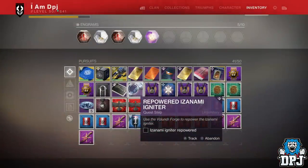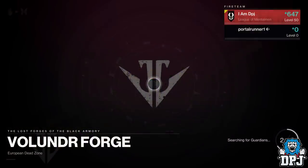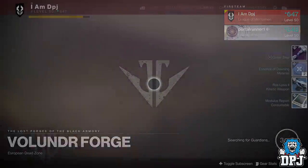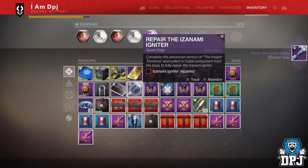After you've done those three steps, the next step is to go and redo the Volundor Forge on the EDZ. Head there, load it up, and get to work. Upon completing this forge, your next step is to then go and see Ada-1 again — where I thought it all ended. But no, there were even more steps.